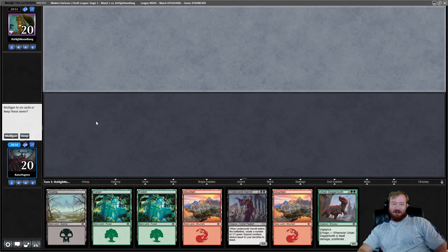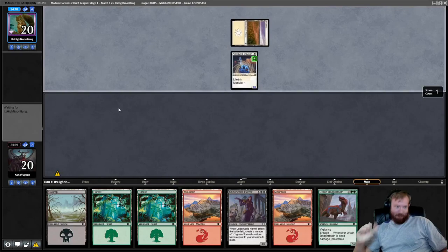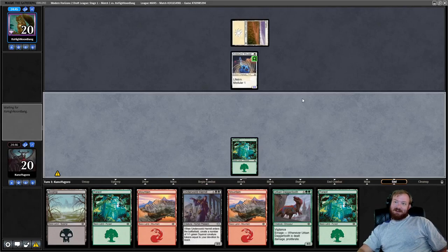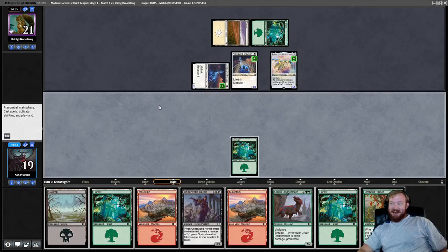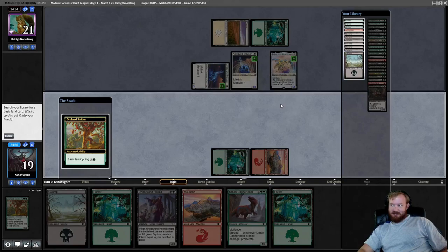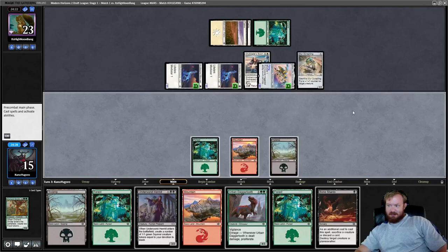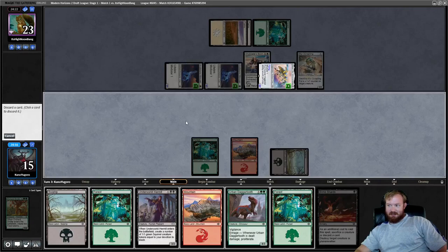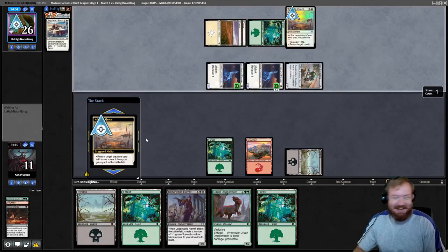I'm actually inclined to keep this hand because I have all my colors of mana. We're on the draw. Our curve is top-heavy anyway so the extra lands might help. Only problem is if our opponent is playing the Artifact deck. This might be a whole lot of do-nothing for a long time, and hopefully our opponent does not kill us before we can do something. That is one of the best starts you can have. Play a Mountain, basic land cycle, get another Swamp, pass the turn. Opponent plays a Plains.